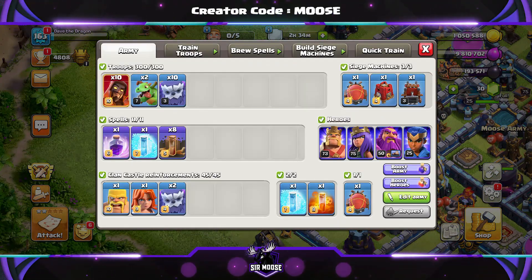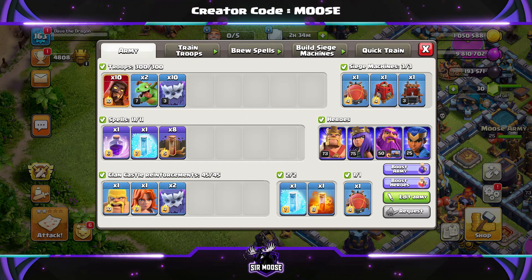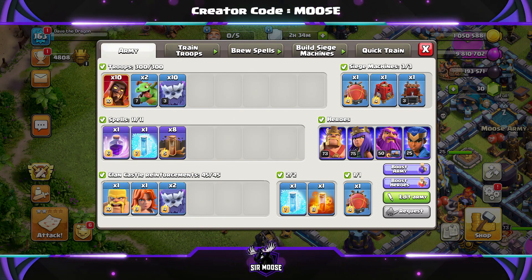Your army is going to be 10 super wizards, 2 baby dragons, and 10 yetis. Spells are going to be 1 rage, 1 freeze, and 8 earthquake spells. Your donated clan castle spells will be a further freeze spell and poison spell to sprinkle on top clan castle troops.